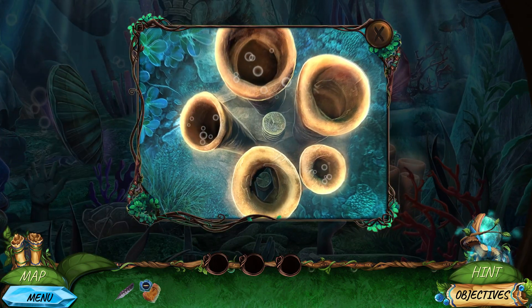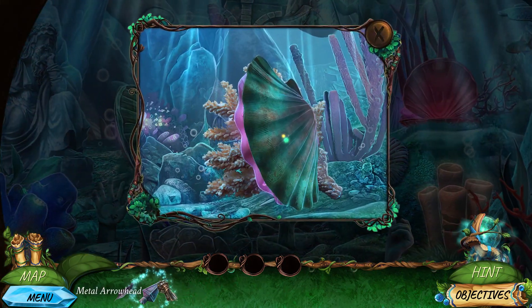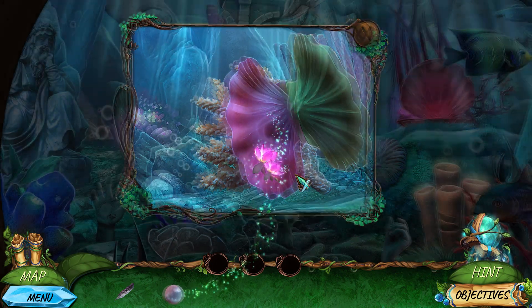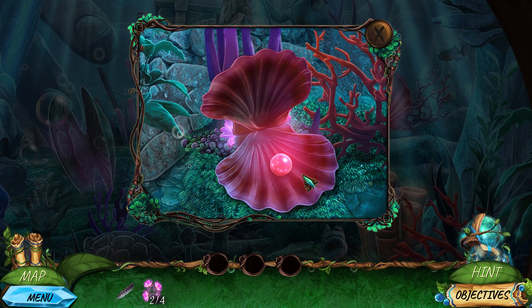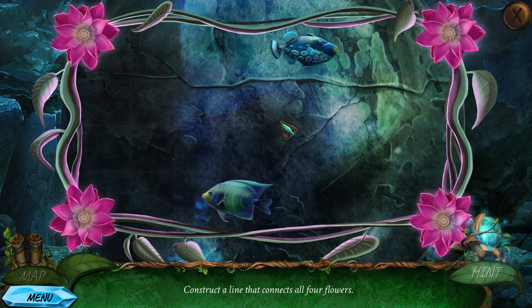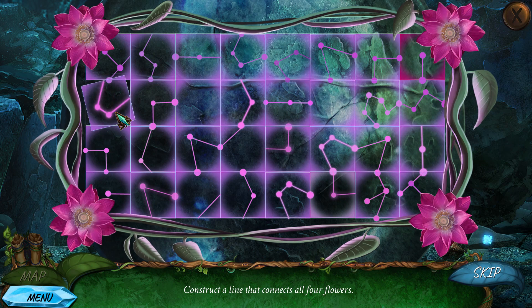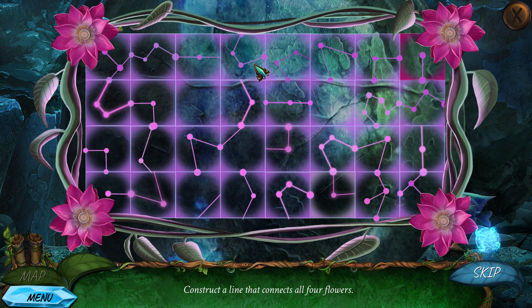There it goes. Right, block. Now I can use this on here, and then put that in there. Get those, put those in there. Construct a line that connects all four flowers. Right, that's there, but that's not going to connect them all — unless I go this way.